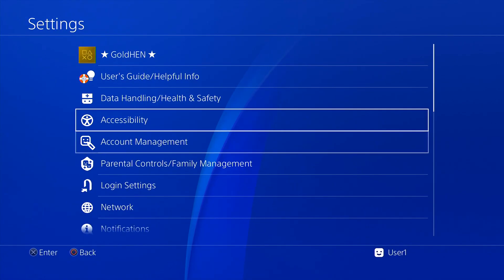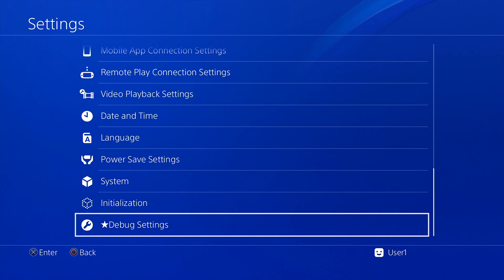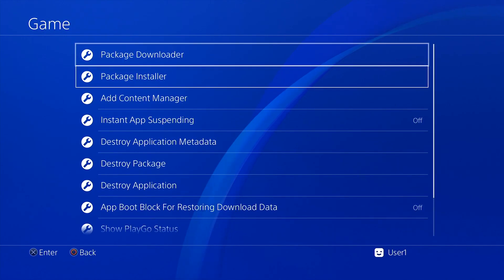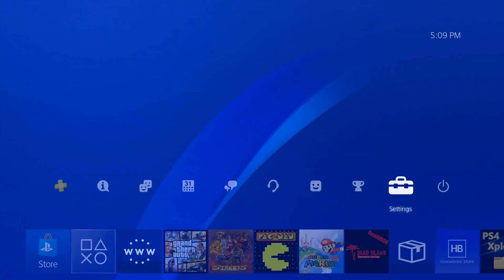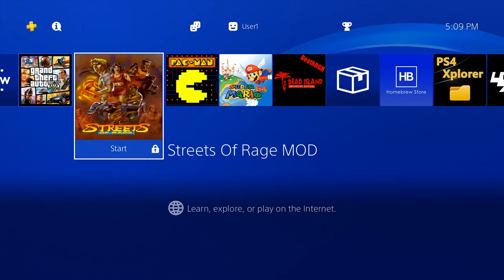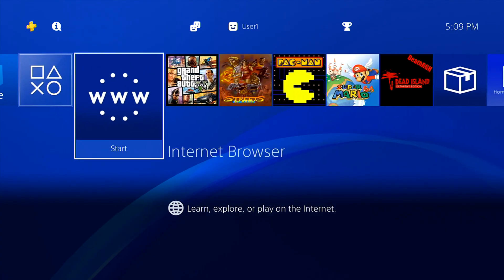It also says remove the USB stick and click OK. I personally keep the USB plugged in while I use the jailbreak, and only unplug it when I shut the console off. We are now jailbroken. If we go into Settings, we'll have custom settings like GoldHen at the top, and at the very bottom of Settings we'll have Debug Settings — that's where you install package files and so on. That's how you jailbreak a PS4 on version 9.00, the highest jailbreakable firmware. System software shows HEN 9.00. Drop a like, subscribe if you're new, and I'll catch you in the next video.